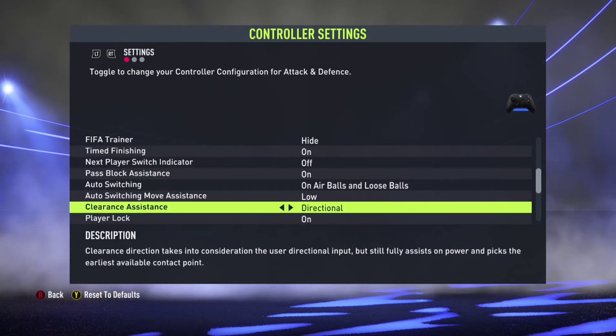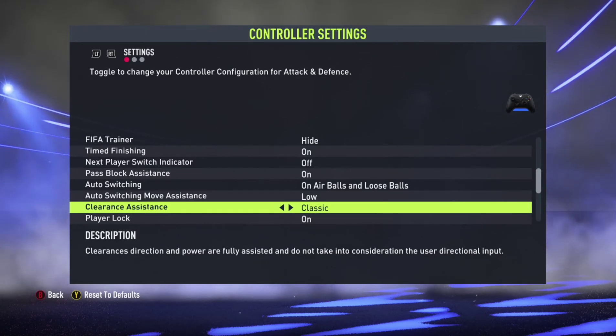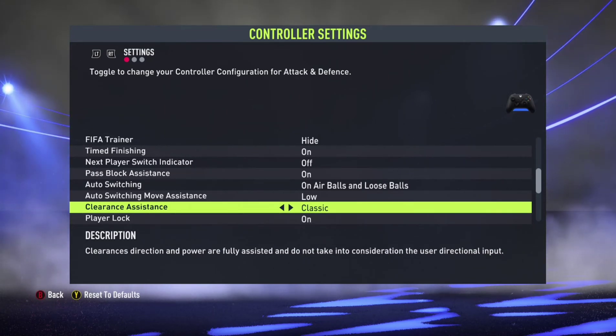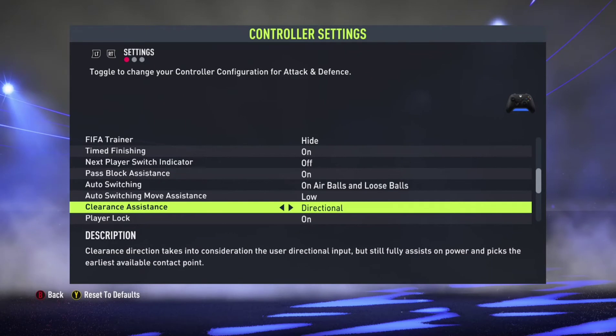For clearance assistance, directional is the new option and classic is the old one. With classic, sometimes when your defender clears a ball it just hits an opponent and they score. To avoid those situations, keep this to directional — so where you aim is where the ball goes, and it won't do it by itself.